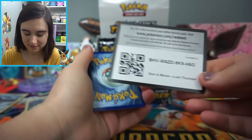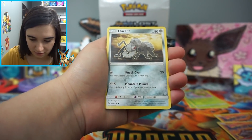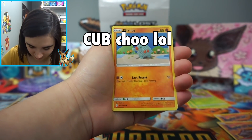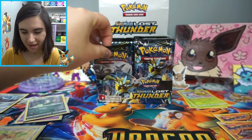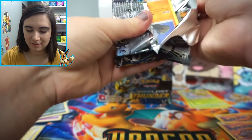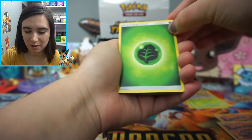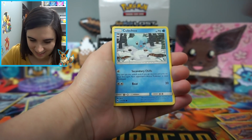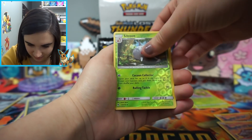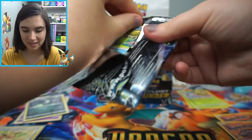Pack nine: Fire Energy, a Trainer, a Dedenne, a Heracross with that older-looking artwork, a Durant, a Chubchoo, a Flaaffy, a Wurmple, and a Mareep — and the rare is a Slowking. Not too bad! Pack ten: I keep calling Pokemon cute, but I just love all the cute ones — and the cool ones are cool too. We have a Slowpoke — haven't pulled that artwork yet — Chubchoo, a Lolan Diglett, a Natu, a Silcoon, and the rare is a Blissey. Look at that holo, I love it! The holos in this set are beautiful — something to look forward to if you're planning on getting any Lost Thunder.